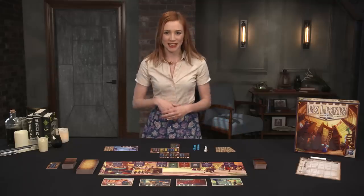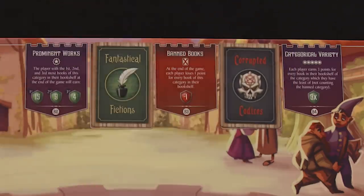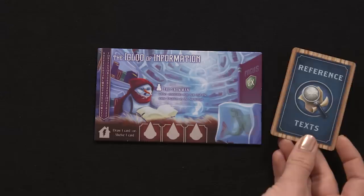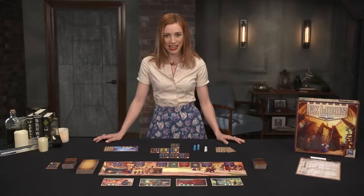Next, shuffle the six category cards and place one face up on the prominent works section of the town board and another on the banned books section. Then deal one face down to each player.